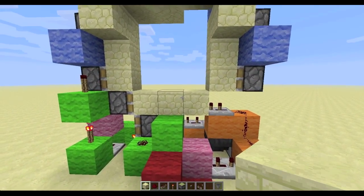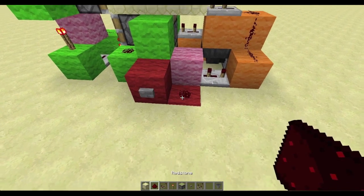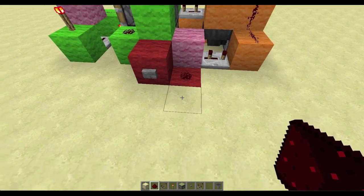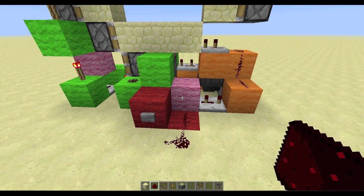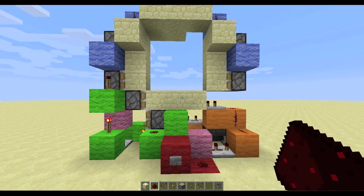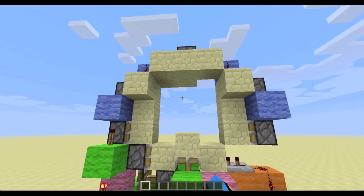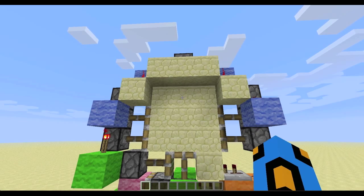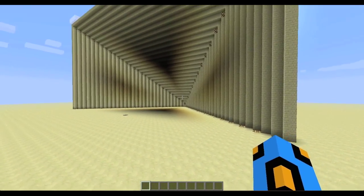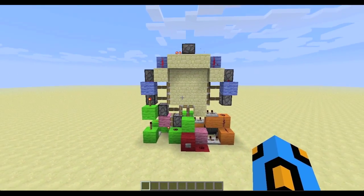Before anyone gets offended — this input is on the outside of the door, but even if it wasn't, you'd be leading redstone into that block anyway, so we aren't cheating. Also, the top piston is a bit delayed because of this repeater right here; I'll go over how to fix that in the tutorial.